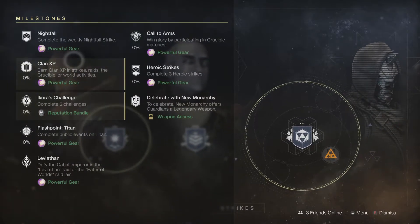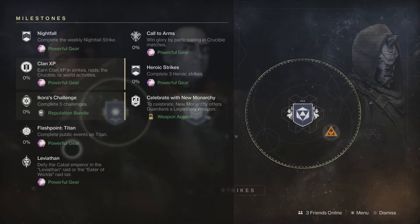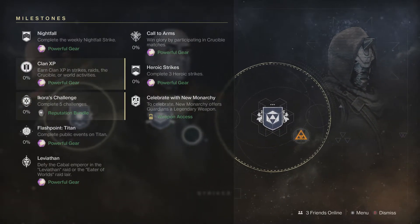Moving on to the milestones this week: we've got the Nightfall, the Clan XP, and Ikora's Challenge. We've also got the Flashpoint which is on Titan this week, the Leviathan, the Call to Arms - complete three heroic strikes - and obviously celebrate with New Monarchy as they have won.